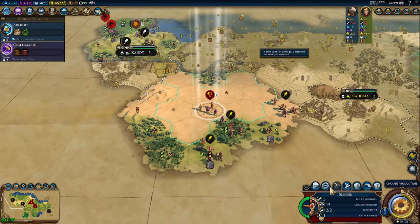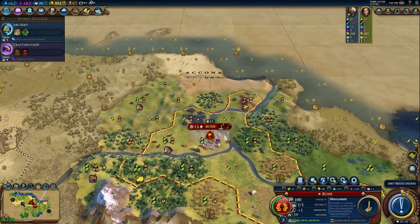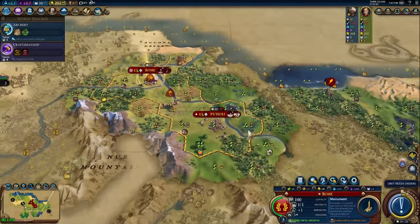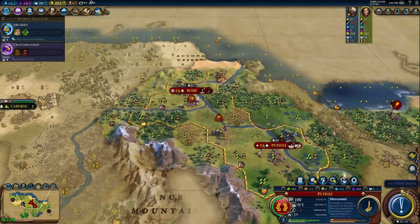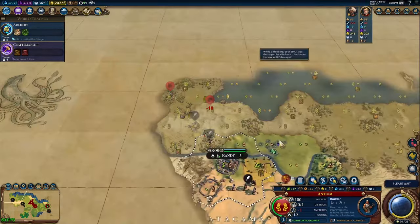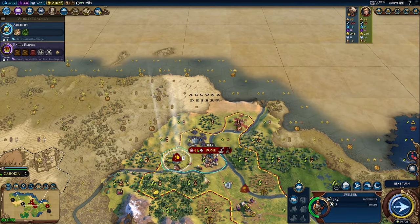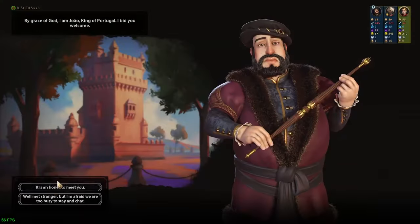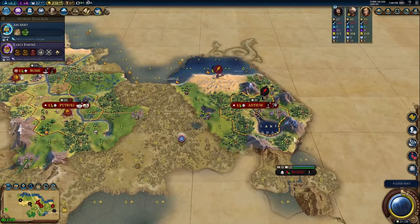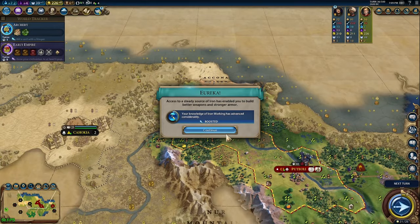For your research path after Mining, head straight for Bronze Working. We want to find iron on the map so that our third or fourth cities can hopefully settle near some, and we want our Encampment started as soon as possible in the capital so the timing works out and we get the inspiration for State Workforce — which requires building any district. After Craftsmanship, head straight for State Workforce in the civic tree. The exception would be if you somehow hadn't cleared or raided any barb camps yet and needed to prioritize unlocking the Colonization policy card from Early Empire, but I haven't run into that problem yet.